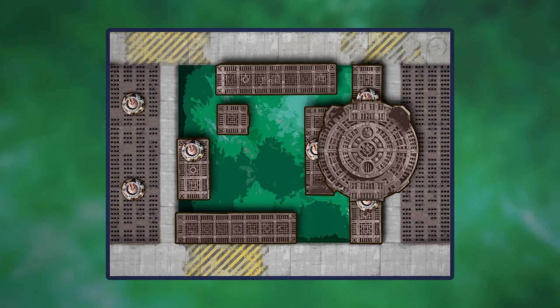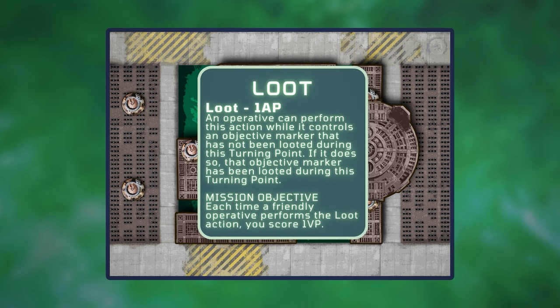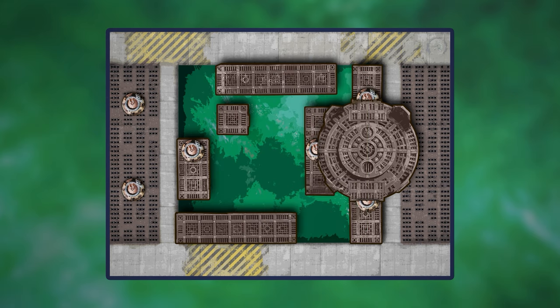For today's game, we're back on Beta Decima. We've got the Enginarium deployment and the mission is Loot. We roll off for Attacker/Defender — Vic wins and decides to be the defender. He picks the bottom edge of the board, and we set up our barricades and operatives. During operative setup, I spend 1 CP to forward deploy my Rocket Boy — Sneaky Git is good here. In the scouting step, we both pick Recon Dash and make our dashes. I'm taking initiative for myself because I have a sneaky turn 1 play I really want to execute.